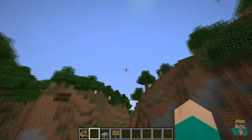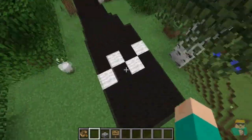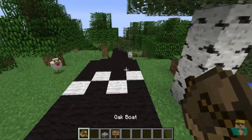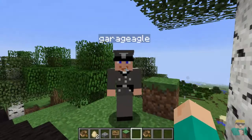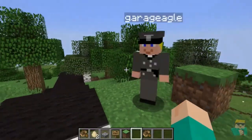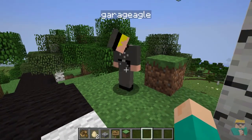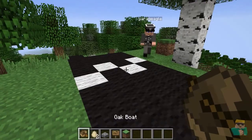I'm going to bring Garage Eagle in — my brother, who has been in some of my other videos. He hasn't seen this, so it's going to be a surprise to him, and I'm going to see if I can race with him on this course I've made. I got Garage Eagle here and we're going to test out this new thing — he doesn't know what it is yet. Take this. Boat. Place it down.